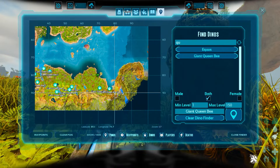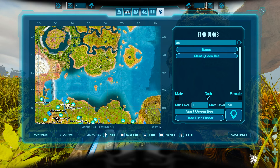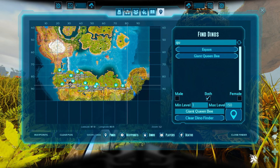What you can do in order to obtain a queen bee is go to the redwoods side of the Center. Now just so you can see, the northern part of the map is Lava Island. The middle part is your jungle plus your snow biome. And then the bottom half of the map is the actual redwoods forest.